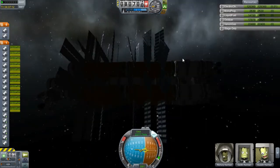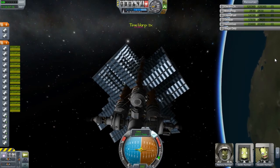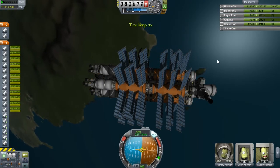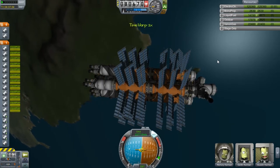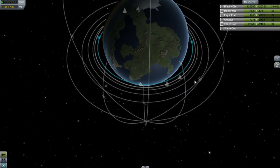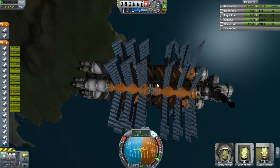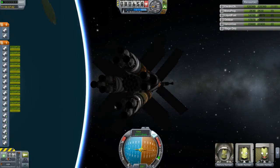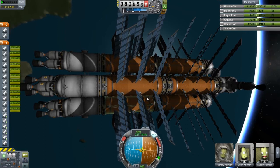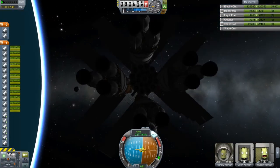Let's ferry this thing out. I'm going to bring it out to roughly a 200-something orbit — 250 maybe. Actually I think I should push it out to like 250, yeah that will be good. So let's fire up the engines for the first time — Jewel Explorer 14 test fire, let's see.